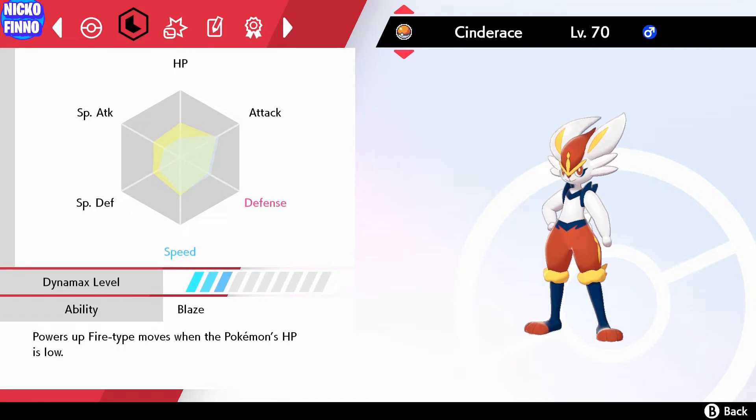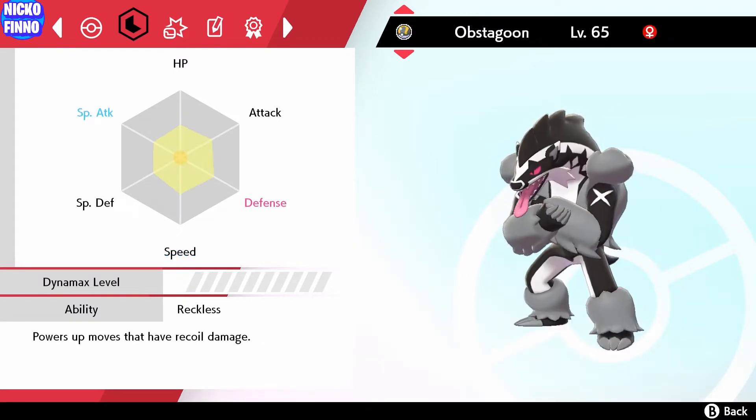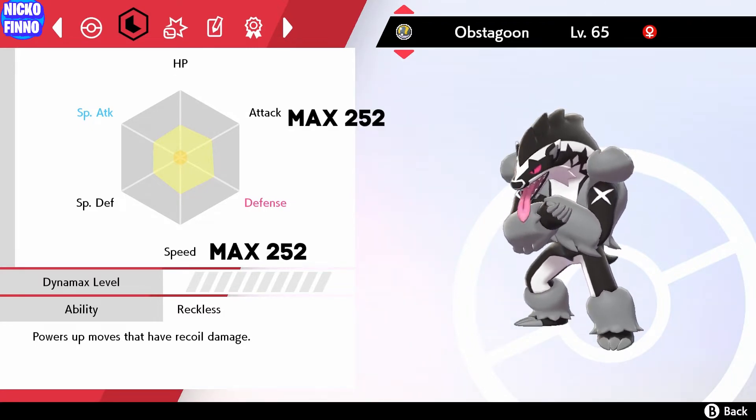Looking at the chart you can see the light yellow and the slight blue. Blue represents a stat being increased. However, if the inner shape is dark yellow — like on Obstagoon — that means the EVs haven't been touched and they can all be increased. Just to clarify: if Cinderace or Obstagoon had maxed EVs, it would look like 252 EVs to attack, 252 EVs to speed, and the remaining 6 for HP — that's the 510 EVs maxed out. We couldn't use any on special attack, defense, or special defense.